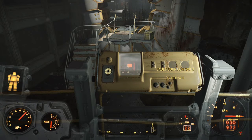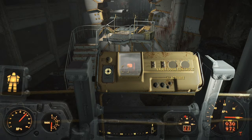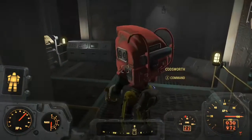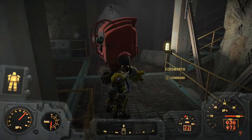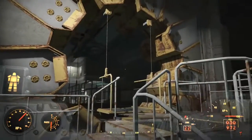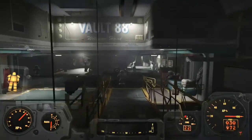Here we are in Vault 88. Once you fight your way through the rock quarry, you come here and use your pip-boy to open the vault. There's Codsworth — you might remember him, he was your butler before the war. He's a Mr. Handy, the robot with the arms and saws.